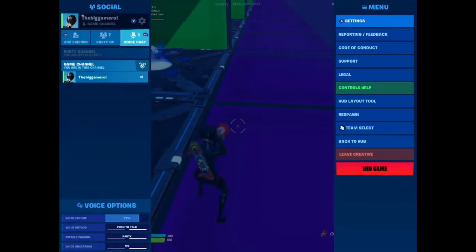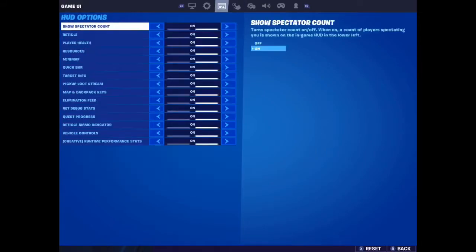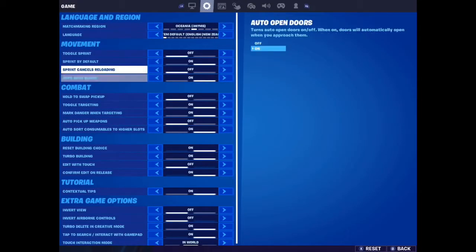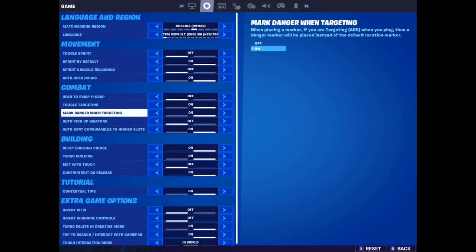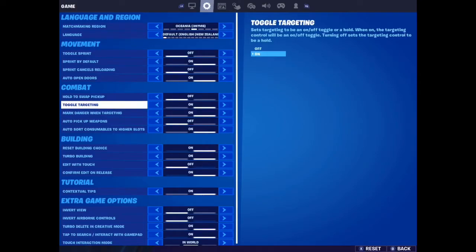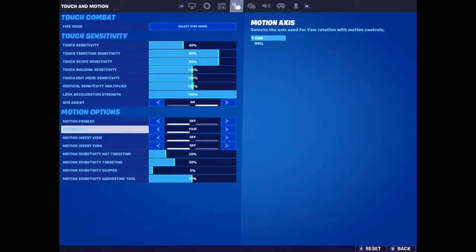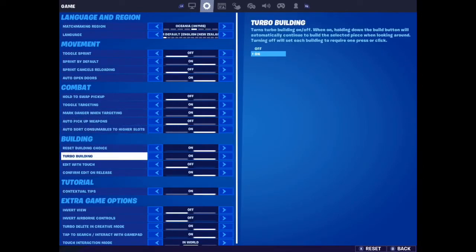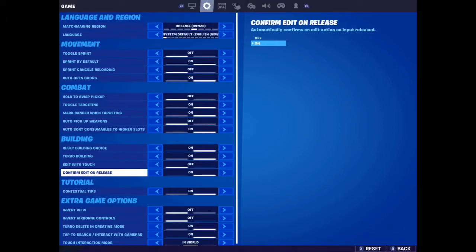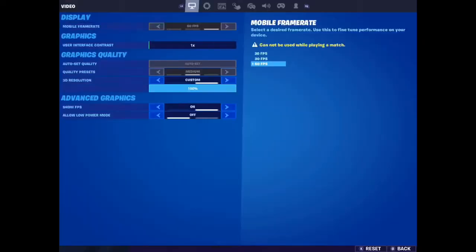So these are the settings — these are what I play on, so you need to know that. You don't really need this but put it on screen by default. Toggle targeting — I guess if you want. Also you would need turbo building and confirm edit on release — that's the main thing. Building choice if you want — all this stuff is optional.